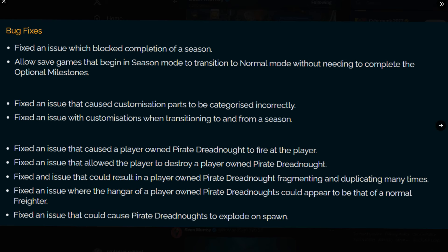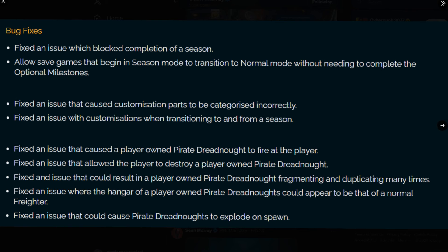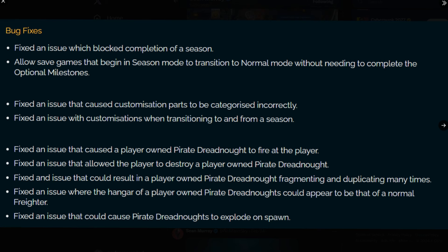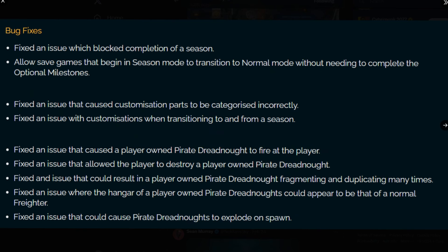Fixed an issue that caused player-owned pirate dreadnoughts to fire at the player. Fixed an issue that allowed the player to destroy a player-owned pirate dreadnought. Fixed an issue that could result in a player-owned pirate dreadnought fragmenting and duplicating many times. Fixed an issue where the hangar of a player-owned pirate dreadnought could appear to be that of a normal freighter. And finally, fixed an issue that could cause pirate dreadnoughts to explode on spawn.